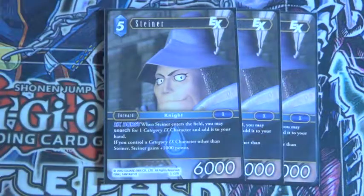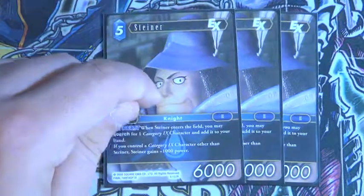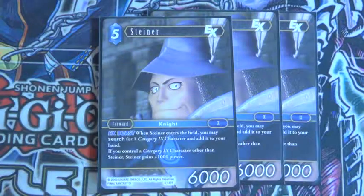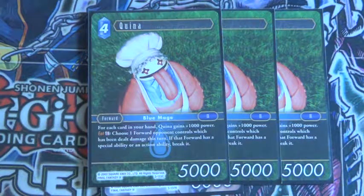Now for the water — three of this guy. When he enters the field you can search for a category 11 card and add it to your hand, and if you control category 11 then this card gains plus a thousand power, which is pretty nice.